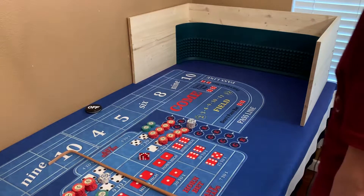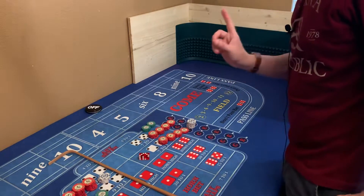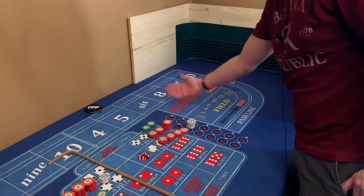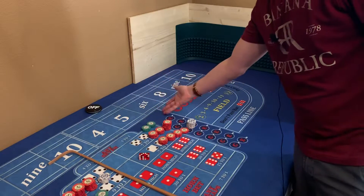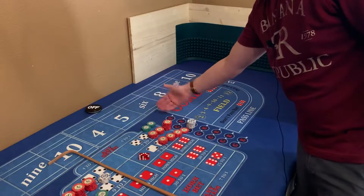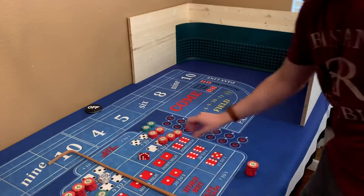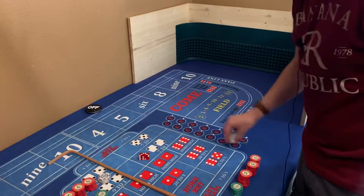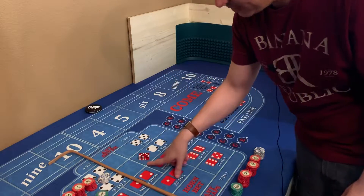Alright guys, got another video for you - it's called the 'Go Big and Go Home' strategy, not 'go big or go home.' It's a regressive strategy where we put up $88 inside. Every hit, we regress one unit until we get to two units. We hit that third one and pull everything down after that. If we lose it all, we went big and went home, but if we make three hits, we pull all our money down.